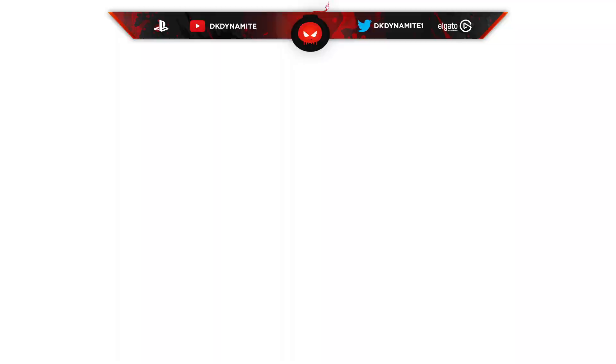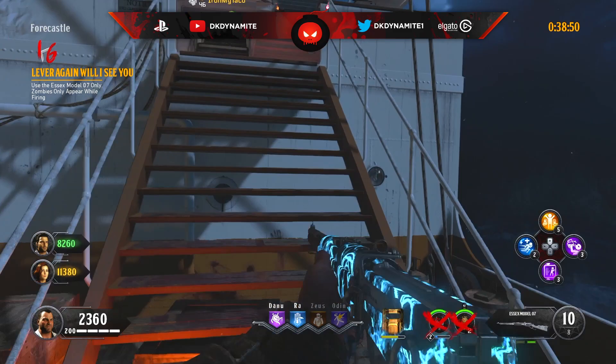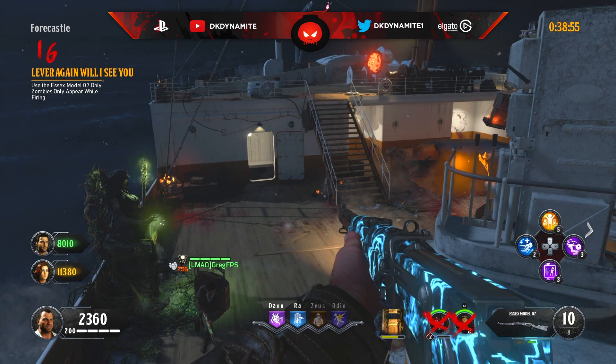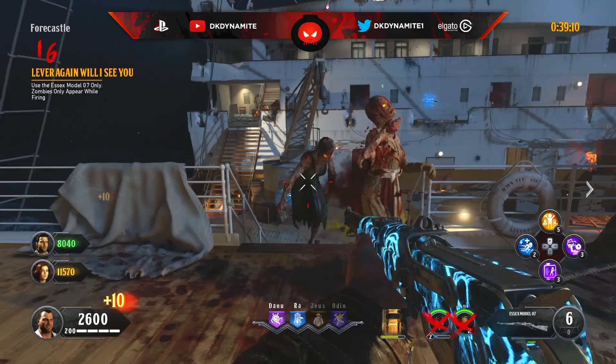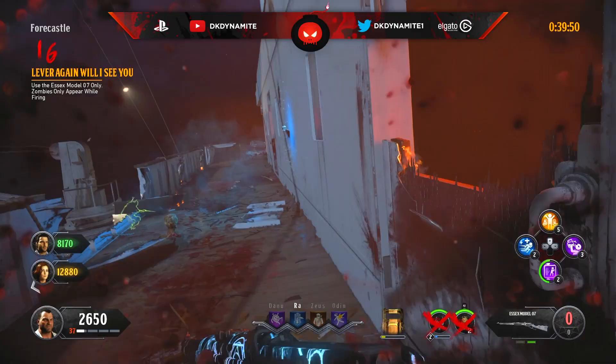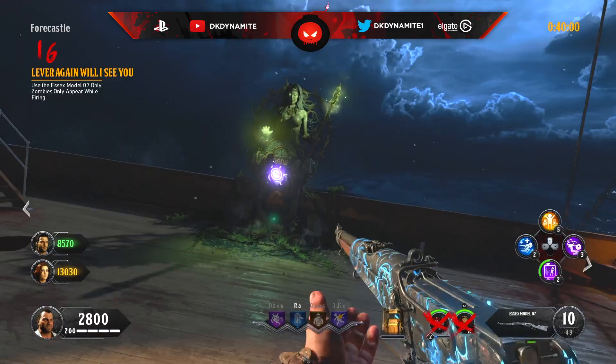For round number 16, use the Essex Model again — but zombies only appear while firing. Pack-a-punch the Essex for slightly more ammo and damage, and shoot one or two bullets occasionally just to see where the zombies are, even if you're not targeting them. If you have good elixirs, use Temporal Gift on an Insta-Kill or a Nuke. Don't all stay together — train accordingly and split up around the map, because you'll get Catalysts, Stalkers, and Blightfathers.